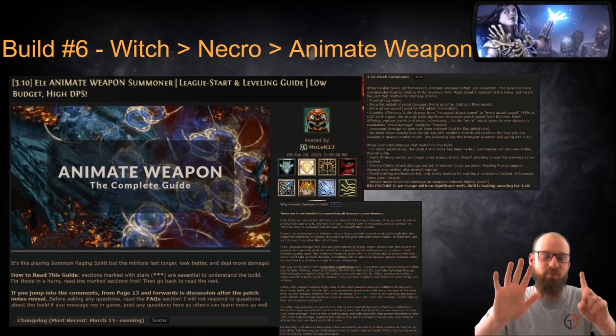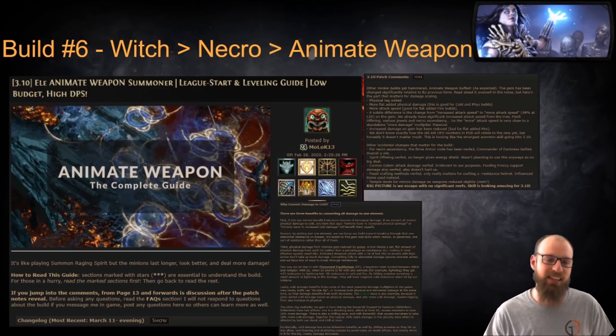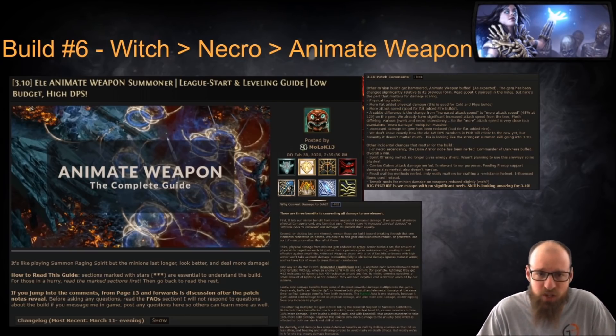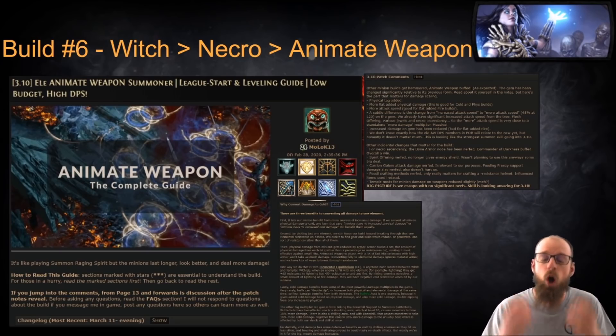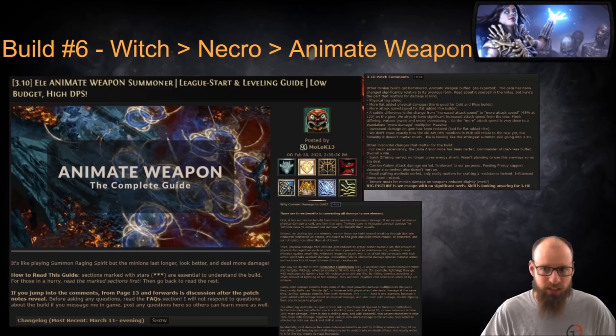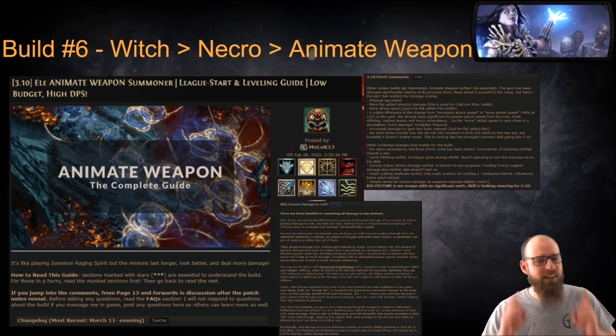Our sixth and final build that we are going to suggest as a League Starter is a Witch Necromancer using Animate Weapon. You didn't think you were going to get out of here without me recommending some form of summoner, did you? This particular guide written by Moloch13 does a great job of walking you through all of the mechanics of Animate Weapon. I personally have been visiting this forum guide and interacting with it all week so that I personally will learn about how Animate Weapon works. If anybody out there starts pretending they're some Animate Weapon expert without a long storied history proving that track record, they're just a hipster trying to latch on to the 3.10 buffs saying they knew all along.